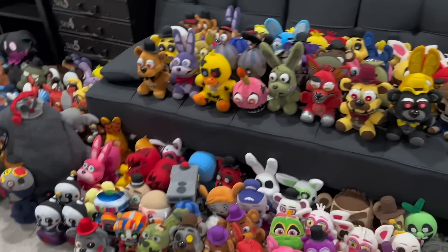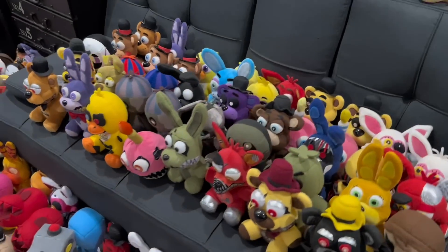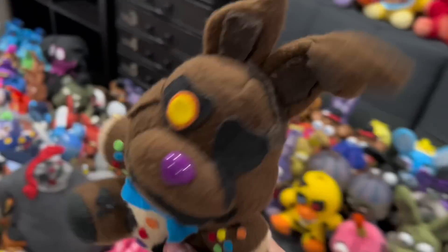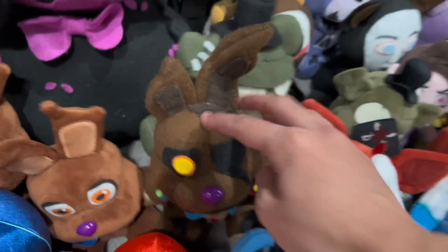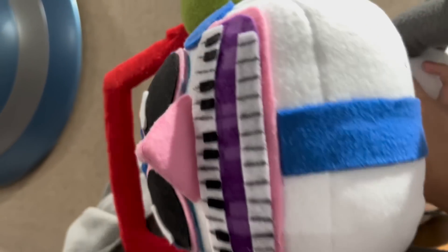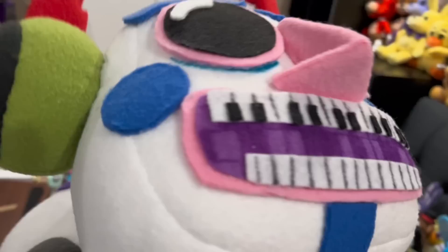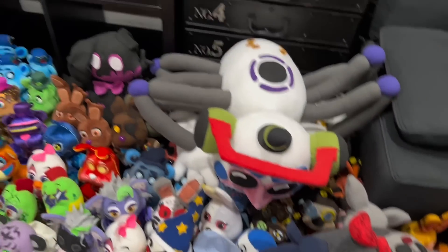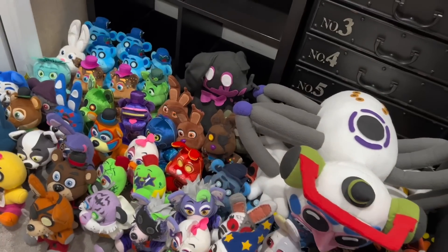I feel like an idiot because I forgot two characters. Melted Chocolate Bonnie will go over with the AR section, and I also forgot the main man himself — Music Man — I forgot to get him because he's so huge I didn't even see him. I'm not sure where to put him so I'll just plop him down for now and figure out the shelf placement later.